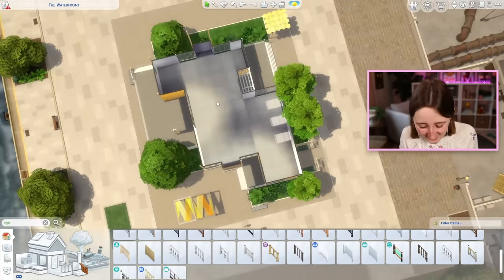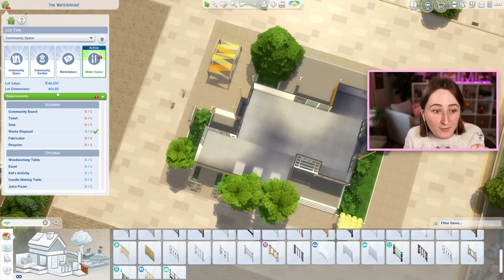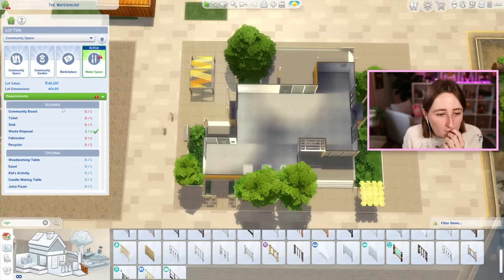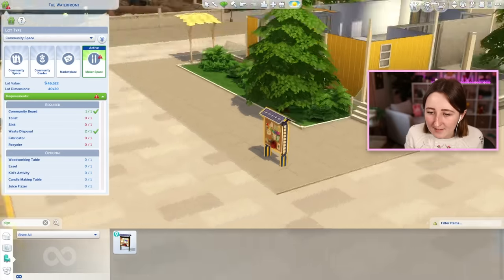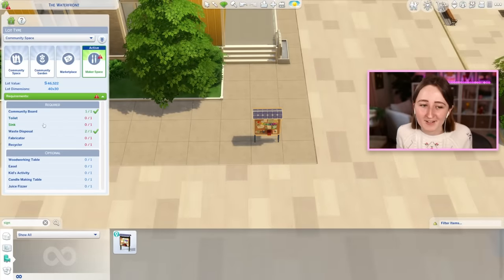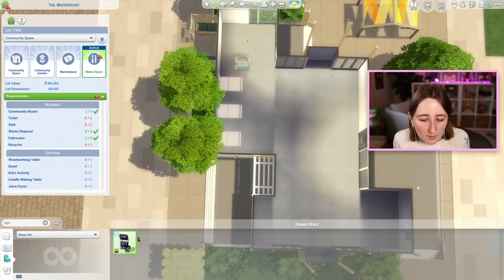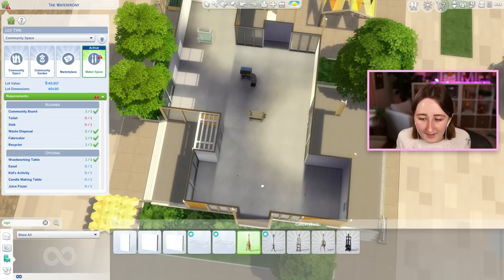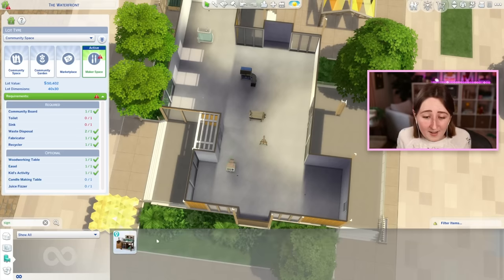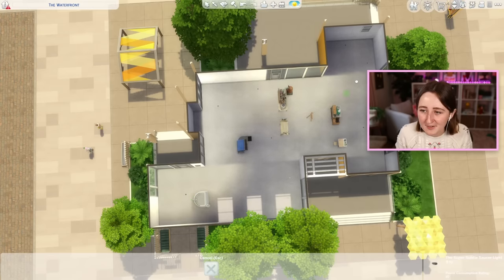I've been doing this for way too long. I think I feel good about it, so now I want to go in and think about floor plan — and that's where we have to kind of consider everything that you need to have in one of these maker spaces. So there are a few necessities like the community board that we absolutely have to find a space for. Then obvious stuff like a toilet and the fabricator, so we're probably gonna have some sort of fabrication room. We're gonna want a recycling section, but then it also has options for a woodworking table, an easel, kids activity tables, the candle making station, and the juice fizzor.